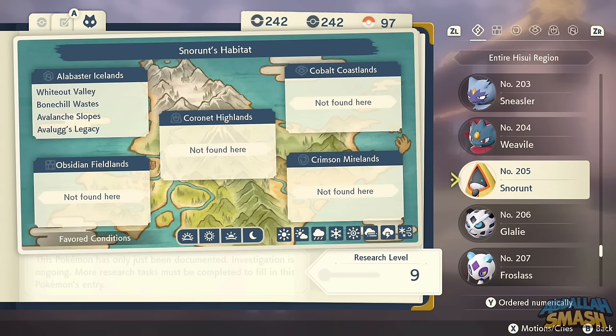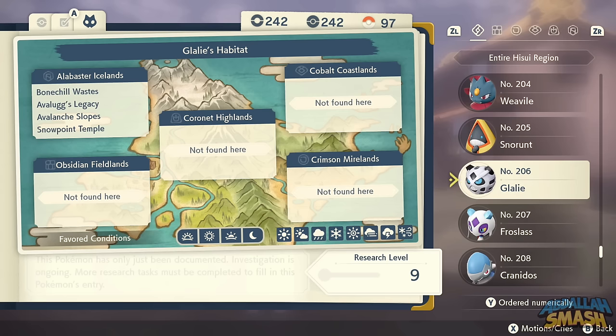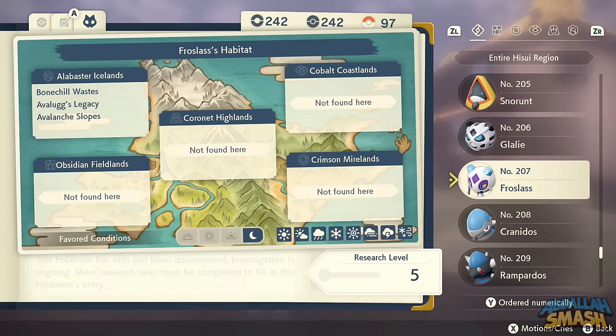Snorunt is all over the place in the Icelands — you cannot miss it. It evolves normally into Glalie, and if it's female and you have a Dawnstone, it will evolve into Froslass.